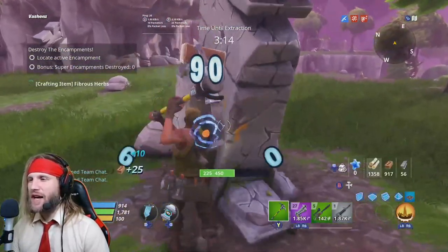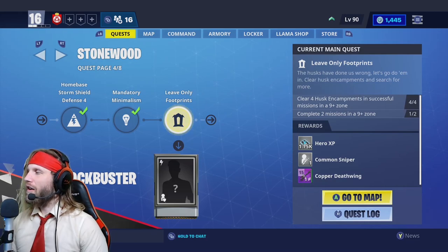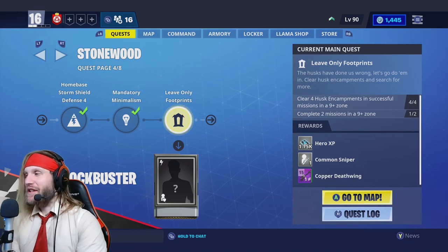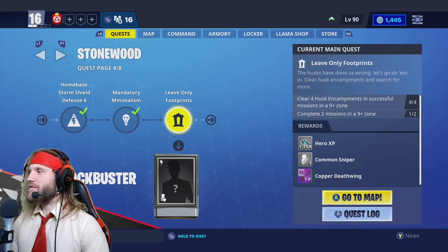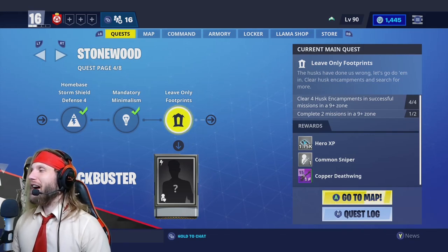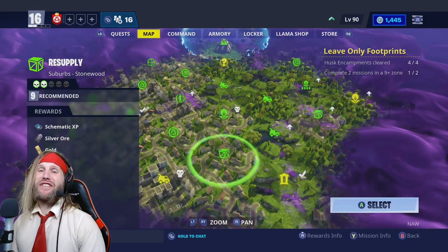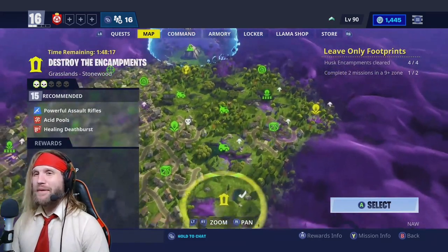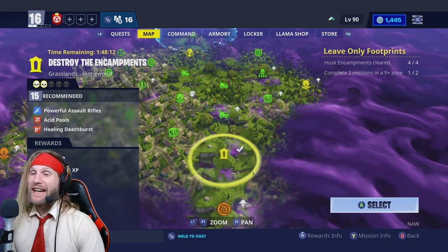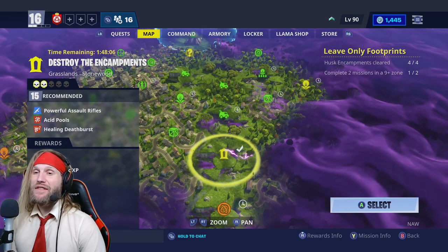We're going to spend the rest of our time farming for materials to prepare for the next quest. We finished the first encampment mission - we actually got five husk encampment clears, which is the minimum to complete an encampment mission. So we got our four out of four - actually five out of four. Now we need to complete a second mission also in a 9-plus zone, and we're going to go pick something easy because that one was stressful. That was a level 15 mission, not a level 9.